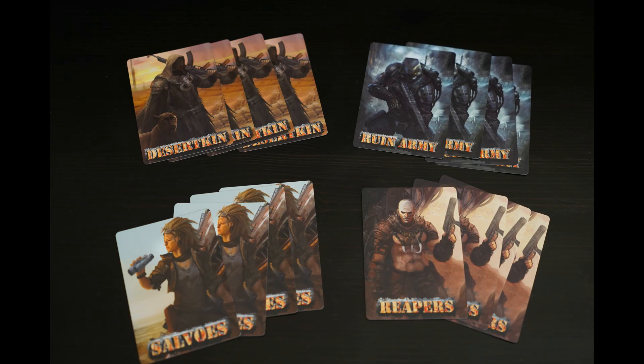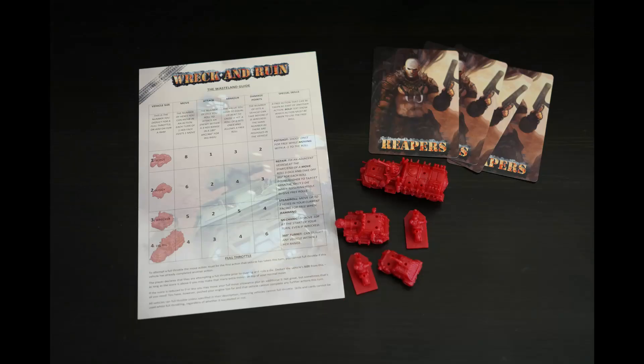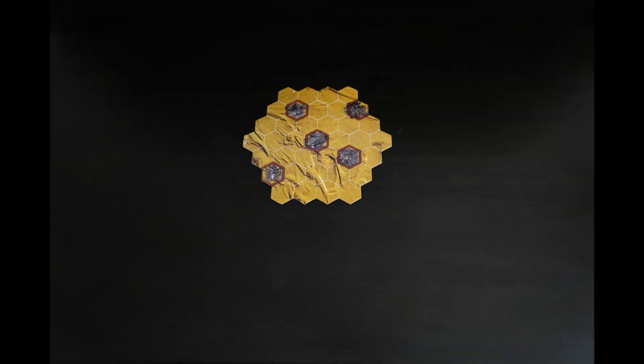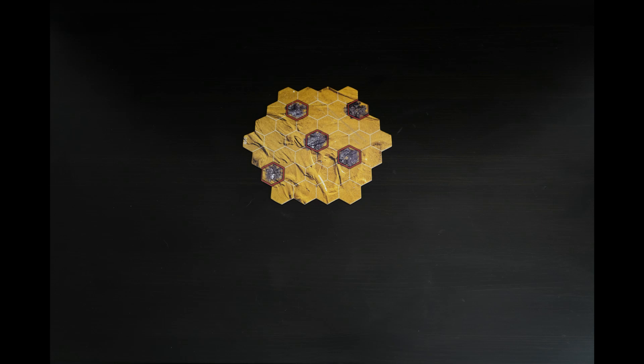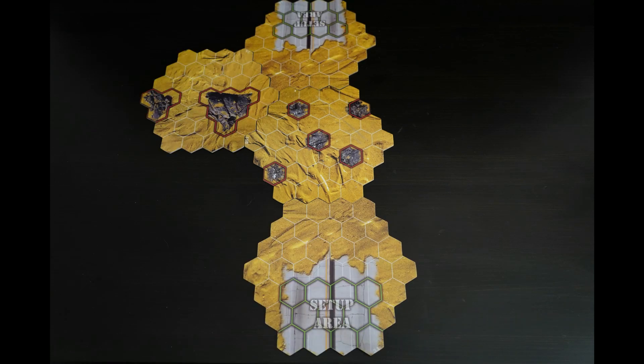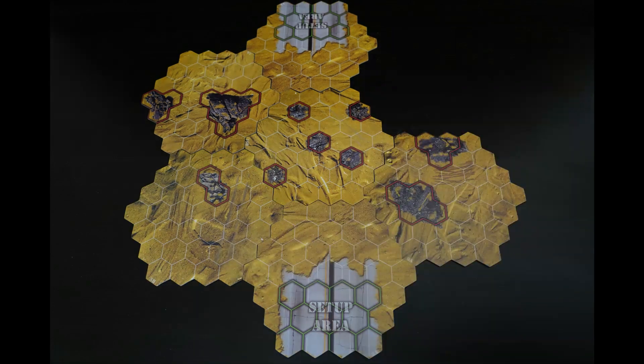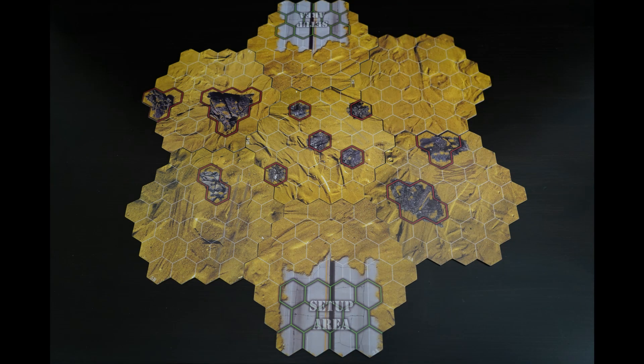To play Wreck and Ruin, first choose one of the four factions. Collect their corresponding vehicles, a player aid, their faction card and dice. Then set up the board with seven tiles, one in the middle and the others around it. Some of them will have starting points for each of the factions. The boards are double-sided and can be orientated to form different layouts. They also have obstacles and hazard terrain.